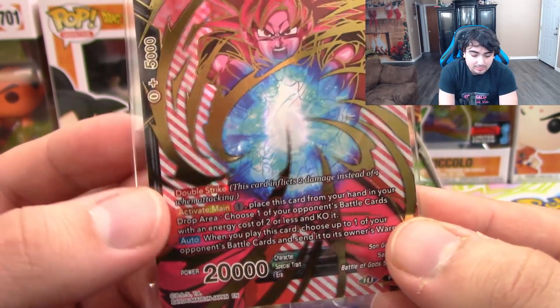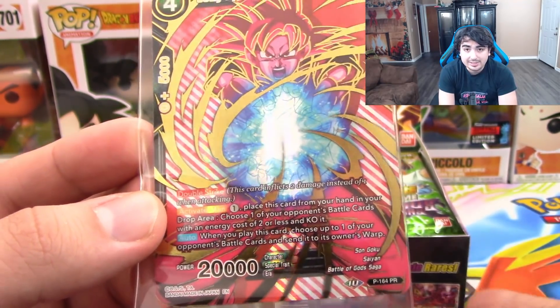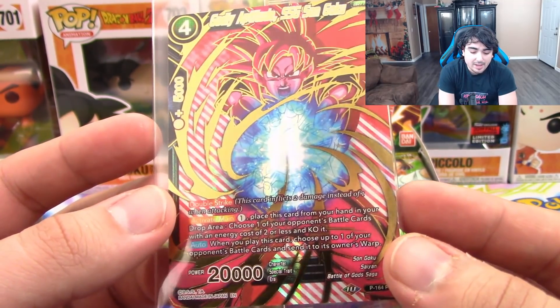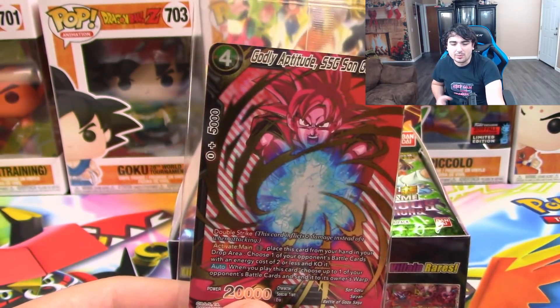Activate Main right there — place a card from your hand in the drop area, choose one of your opponent's battle cards with energy costs of two or less and KO it, which basically means remove from field. Take odds when you play this card — choose up to one of your opponent's battle cards and send it to the owner's warp. For those of you who play Yu-Gi-Oh!, warp is essentially the banished zone.